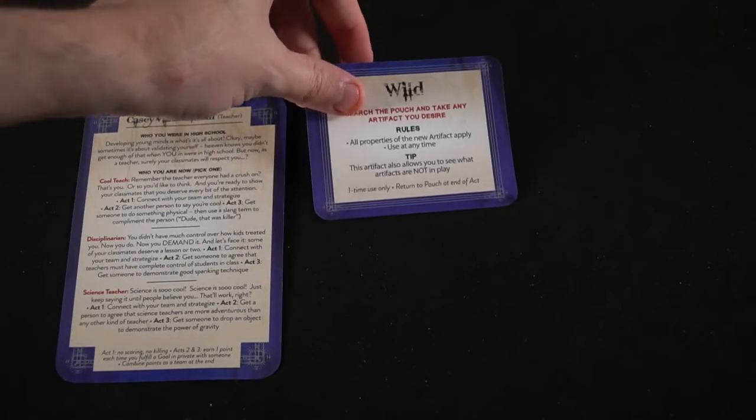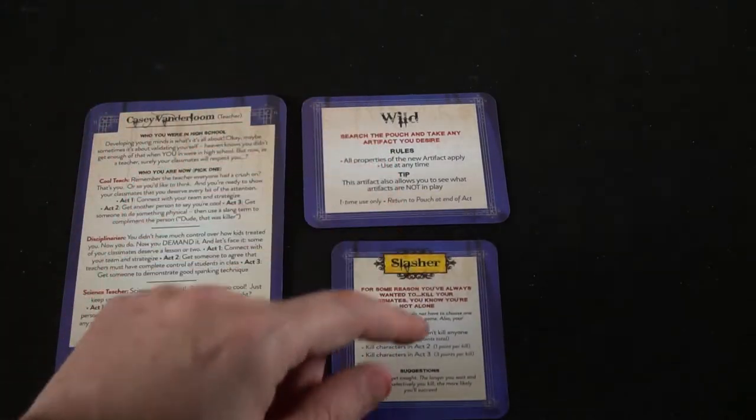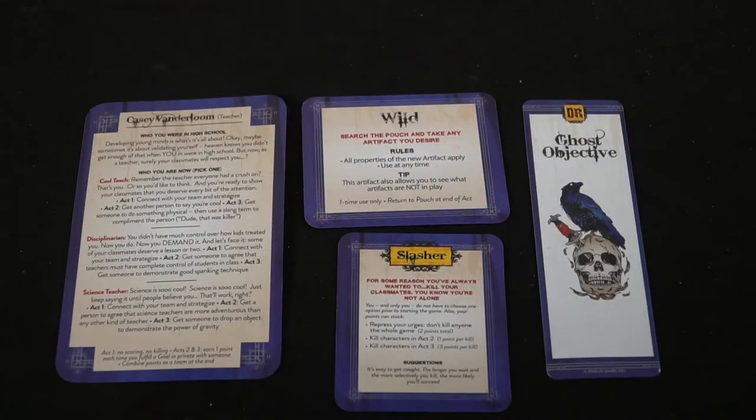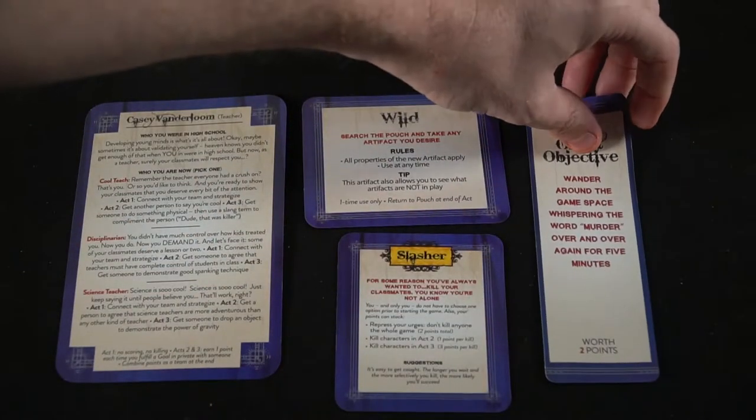The introduction phase is mainly to meet each other. Certain cards let you do specific things at the very beginning of a secret mission that will allow you to successfully accomplish your goals in the coming acts. After about 20 minutes, that introduction phase ends and the next phase begins — which is where all the fun starts.